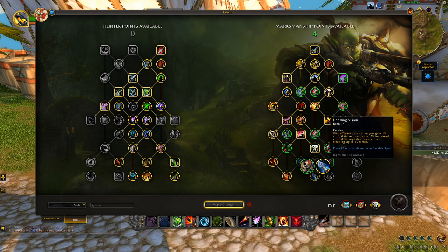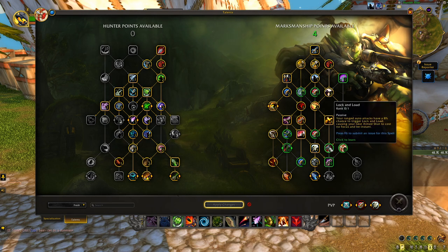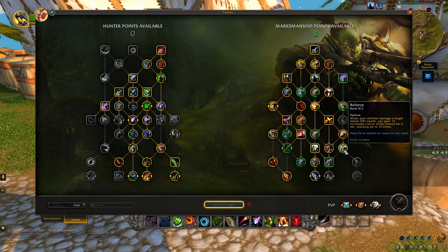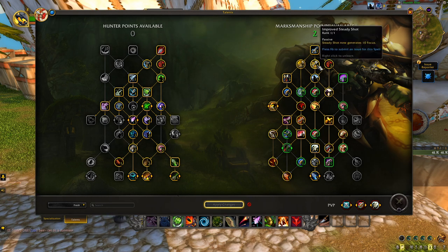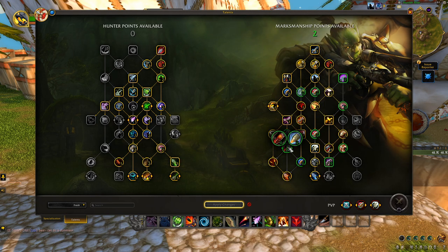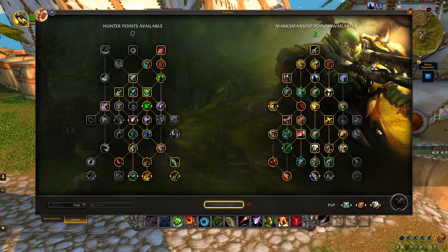Trueshot is still our last big ability — still going down to pick Unerring Vision. That gives us four points left. I'm a homer for Lock and Load, I absolutely love this ability always have always will. Then one point in Bullseye. With the remaining two points, if you wouldn't put a point in Improved Steady Shot you might have three points to work with. If you're pulling huge packs, Light Ammo is a good pick here — otherwise there's no reason to spend points on hitting seven targets if you're not pulling seven targets.